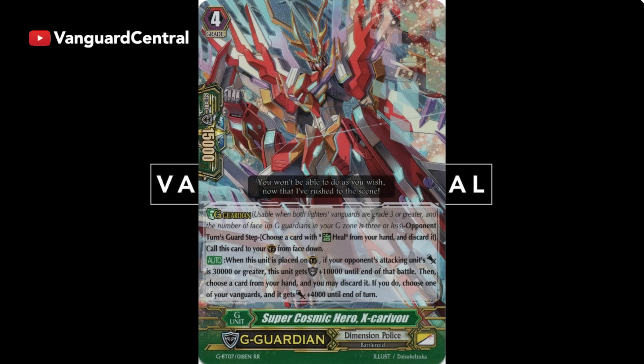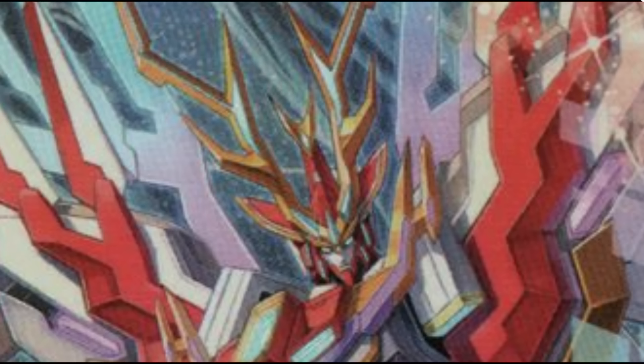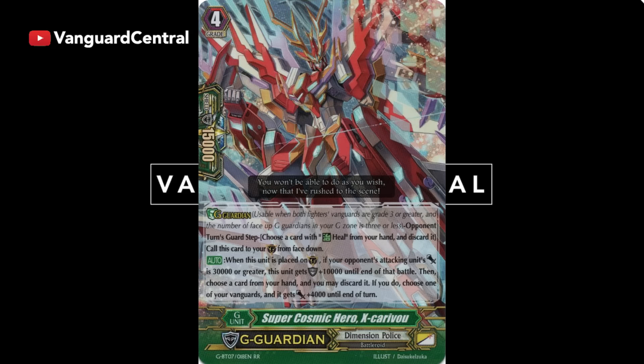For Dimension Police we have Super Cosmic Hero X-Caribou. X-Caribou looks really cool — he has antlers and looks like an actual caribou. His skill is pretty neat: if your opponent's unit is over 30k, he gets an additional plus 10,000, bringing your Vanguard up to 36k. You can also discard an additional card to give your Vanguard a plus 4k boost until end of turn, putting your Vanguard at a 15k base for the rest of the battle. So when you guard with this guy you're sitting at 40,000 total. X-Caribou is pretty neat — the fact that it gives a crossride boost for the entire turn is very helpful.